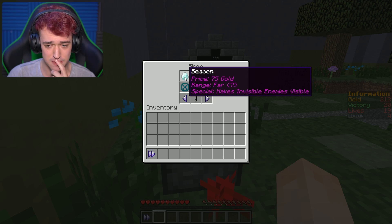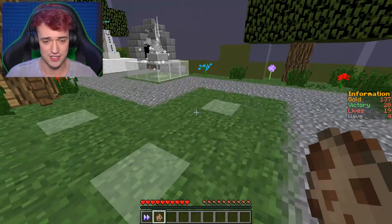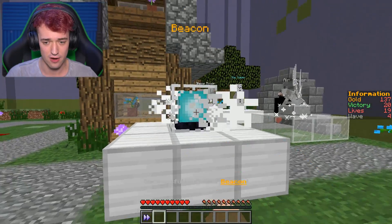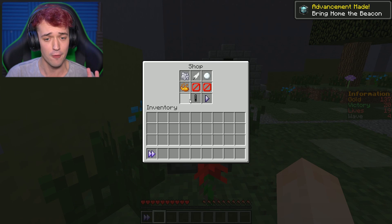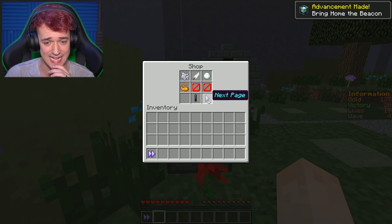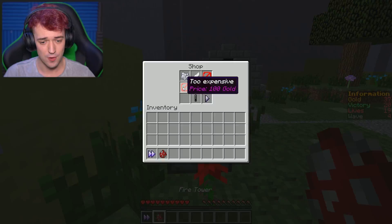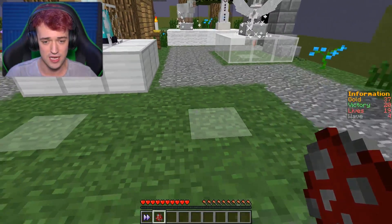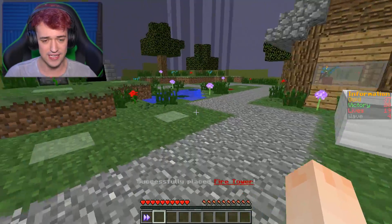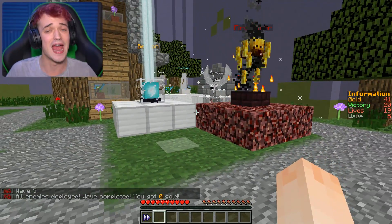Beacon makes invisible enemies visible — I feel like we'll need one of these. Let's place it right there. I'm not sure if it has a range, but I want one just in case we get attacked by an invisible enemy. Now we got a fire tower too. We had that one last round but didn't really get to see it work. Let's put it right here. 37 gold — we can't do anything else with that.